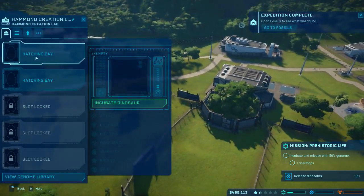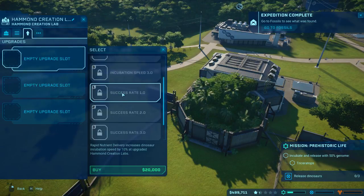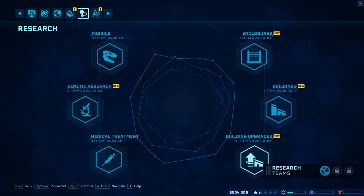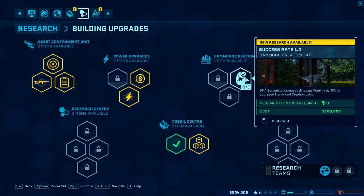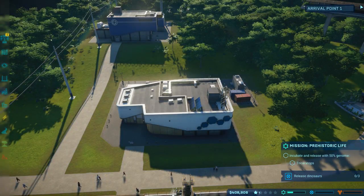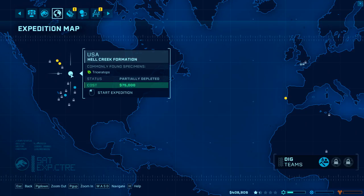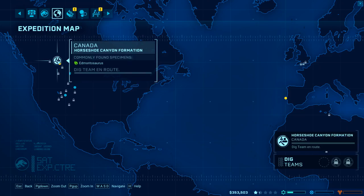Actually, upgrade incubation speed - our success rate. We don't have access to success rate? Damn it. See if we've got it in here. Building upgrades - success rate - a hundred grand. Done. That adds like 10% to our success rate, which is kind of important. There you go.